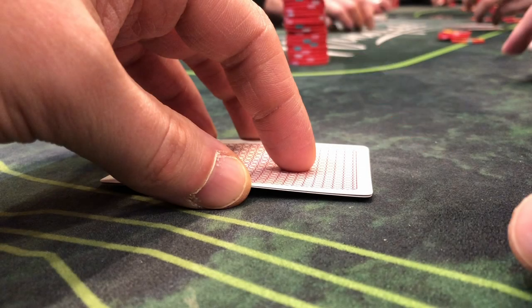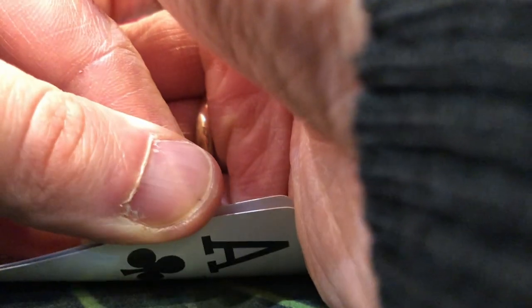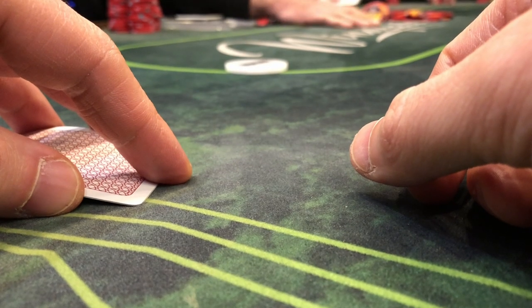See that stack of chips? That's cold hard cash that we're using to commit a robbery. We're on the button and we've got the goods — well, maybe not the goods, but we've got a blocker to those good hands and we have something else going for us: tiger mentality. Our opponent decides to call and we're going to a flop.